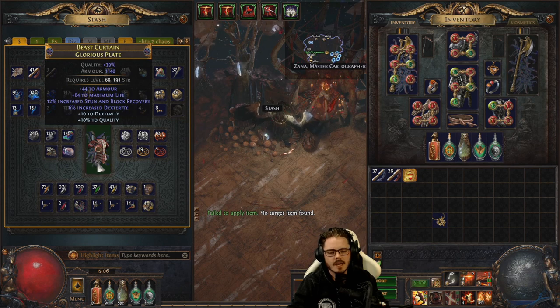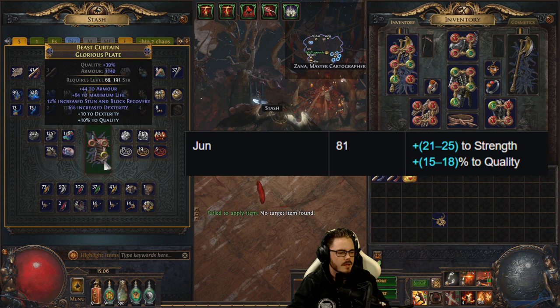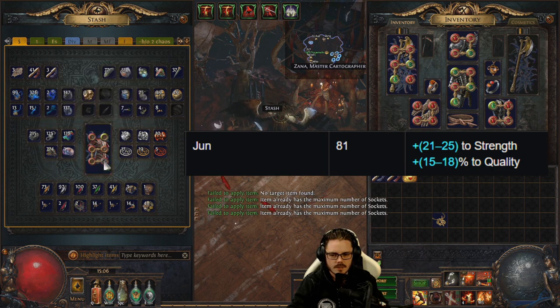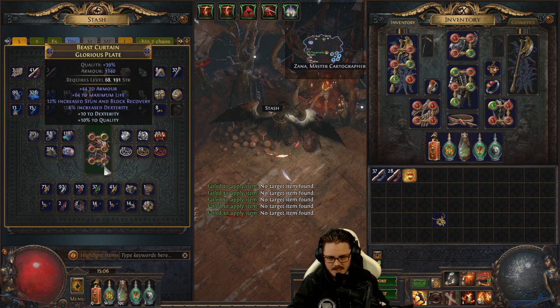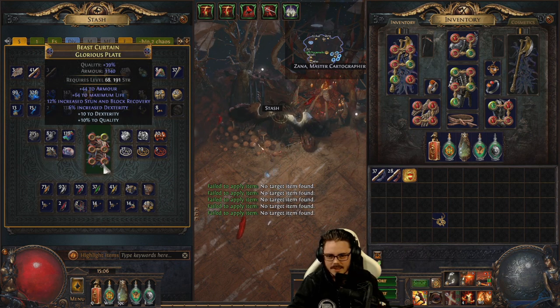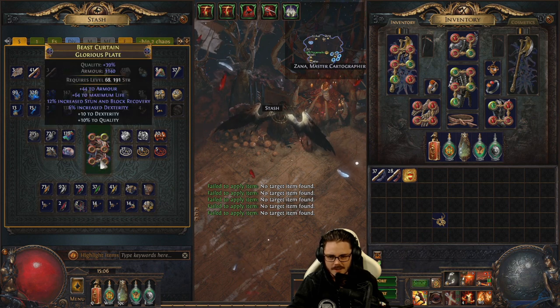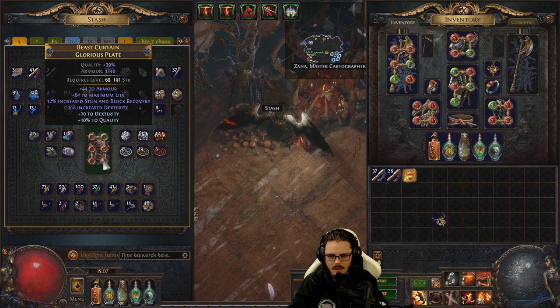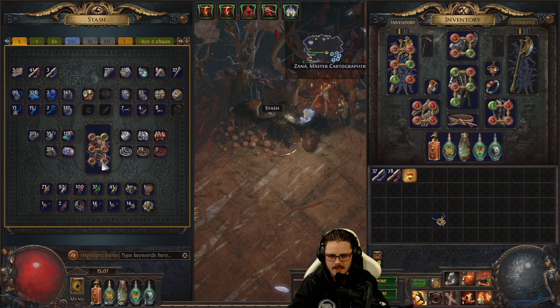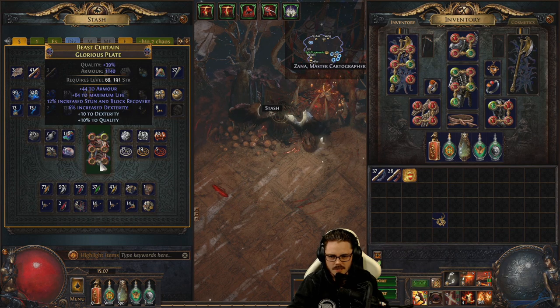The next step is to master craft increased quality on the item. This is a veiled mod from Betrayal that adds strength and up to 18% quality. It's just temporary — you can use a lesser craft if you want — and it's just to aid in the 6-linking process and save you some fusings. Once the chest is quality'd up, simply spam jewelers and fusings to 6-link it. Doing it initially is a good way to save currency utilising that extra quality craft, which you may not be able to get later.